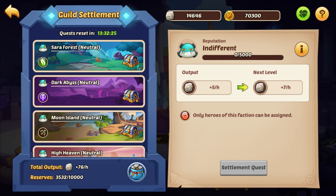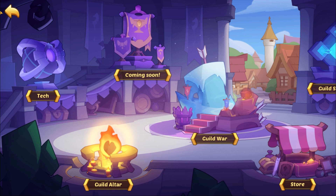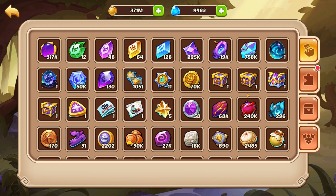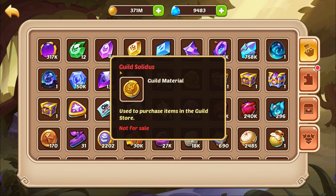Obviously the higher the level you go, the more of these gold coins you get, as well as what's called — I don't even know the name of the currency anymore — the thing you need for tech, the grey stone for tech. Guild coin... gold guild coin. Let's just call it the gold guild coin and the grey guild coin. The official name for those who care is guild solidus. That totally makes sense.